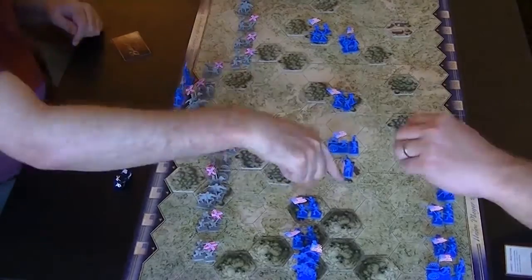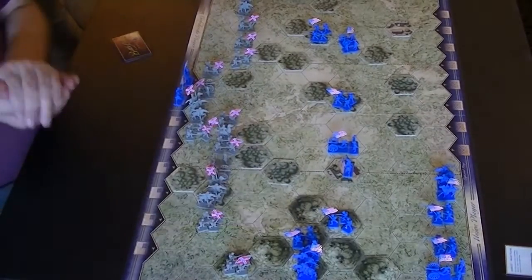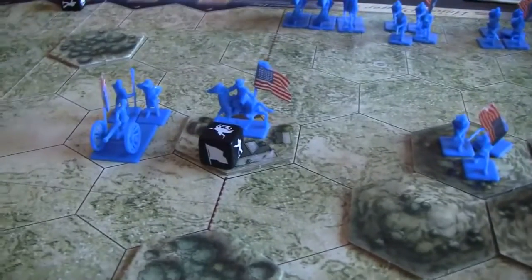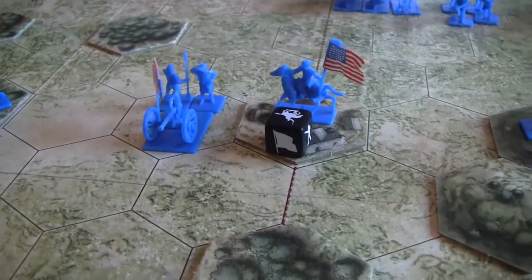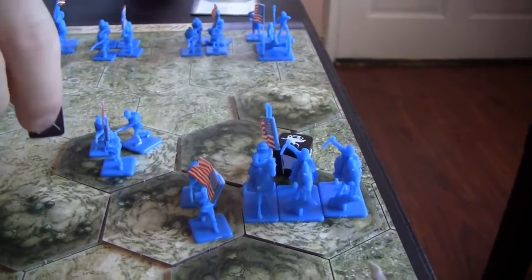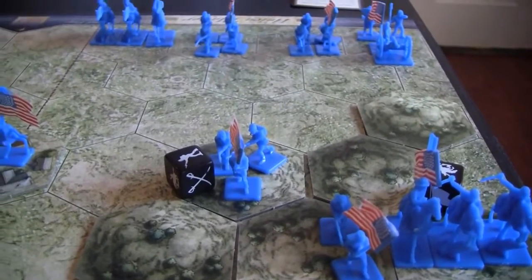Confederates fire on the right flank and push the infantry off of a hill. They follow it up by getting on the hill themselves — I think that's actually Pea Ridge on the bottom of the screen. And now the Federal player gets to choose what units he'll use this turn.